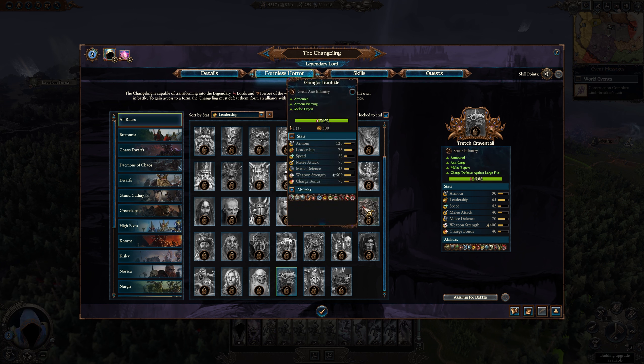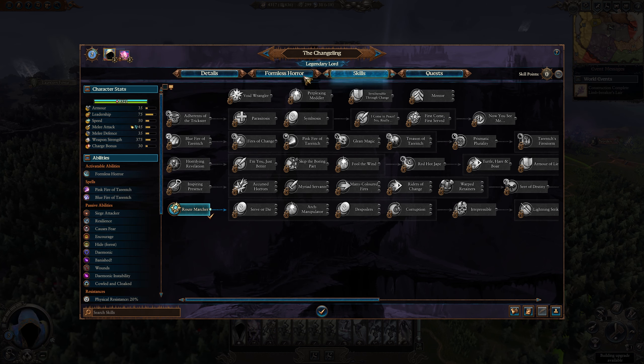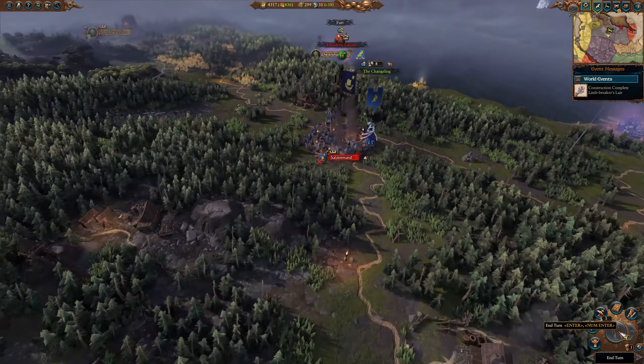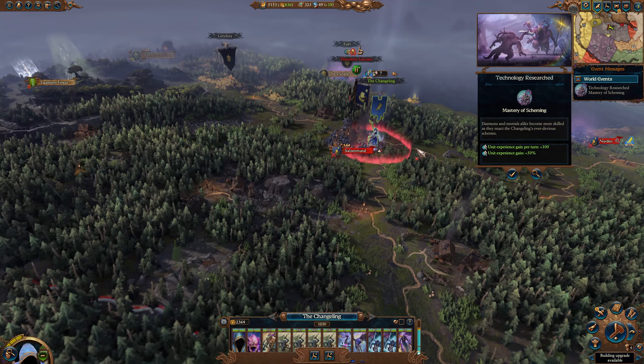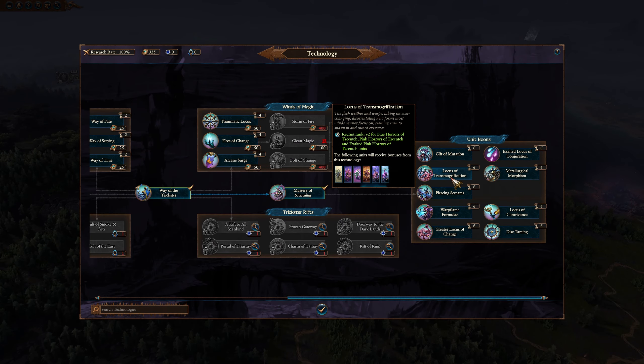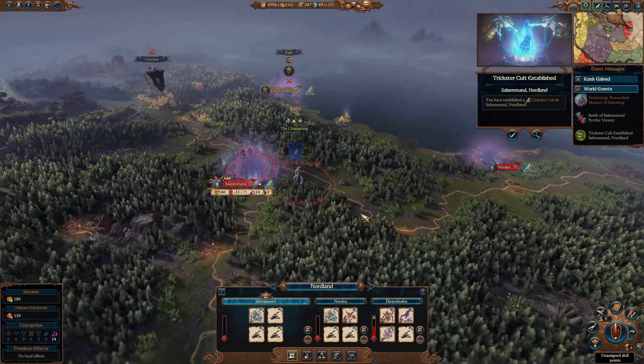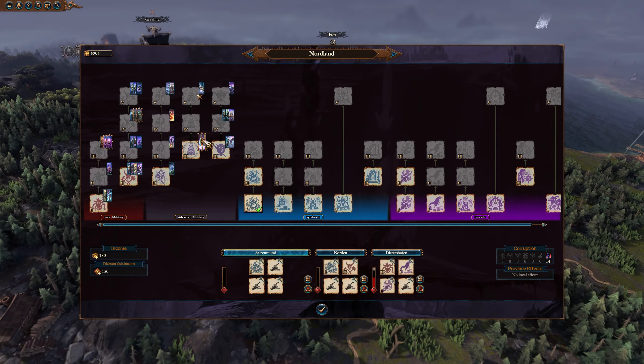It doesn't matter who owns the settlement — make a cult to push your campaign further ahead. This advice goes for both campaigns. As long as you're working towards some sort of scheme and have plenty of cults on the go, you can't really go wrong. You kind of have to try to get these caught and destroyed, so all that will happen is you'll just keep getting more income, more corruption, more supplies, grimoires — whatever you need, cults will provide.